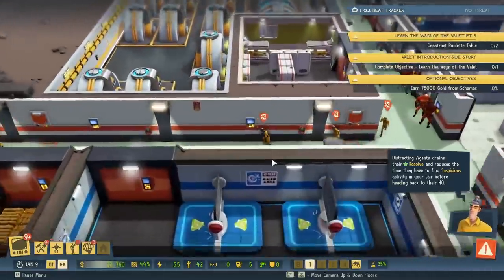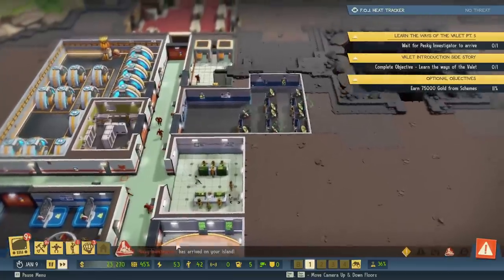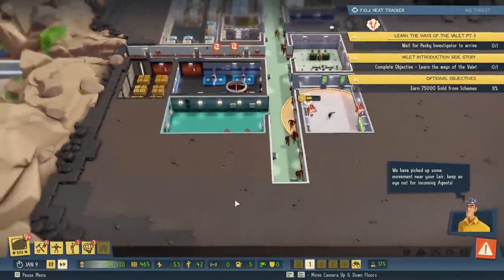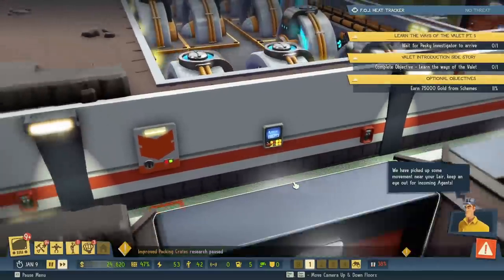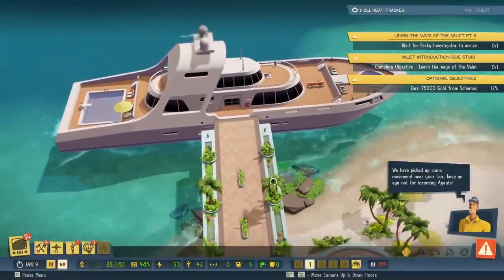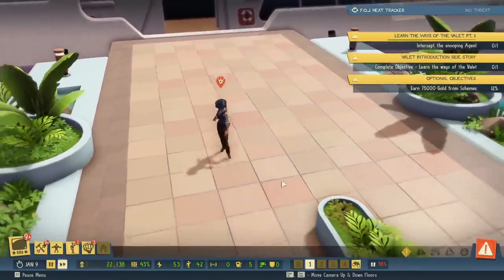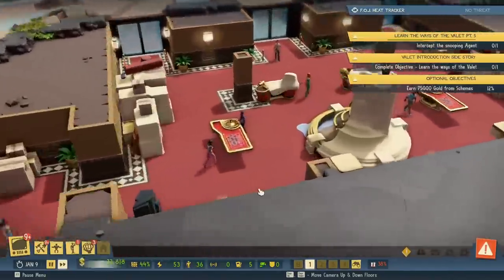Operation — get that money. We must need so much money in the future if we're making 50,000 off each... Oh, pesky investigator. There's movement near your lair. Keep an eye out for incoming agents. Uh-oh. Oh, those are just regular workers. All the guards are hanging out. Get to your post, nerds. Research has been paused. Here he comes. Tag this agent for distract. This will ensure your minions remove the offending agent with as little commotion as possible.